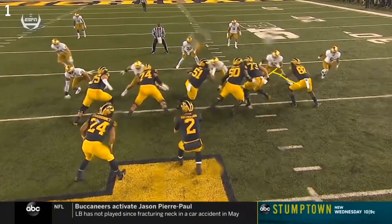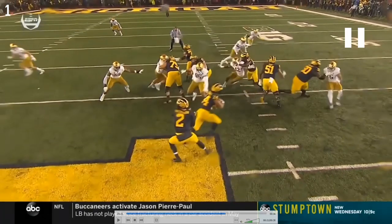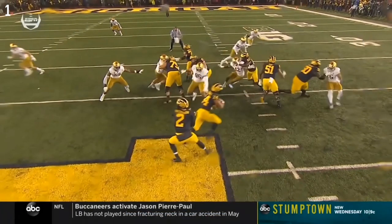Notre Dame helps Michigan by slanting away from the side of the play, which helps Eubanks seal his guy off. It technically doesn't help Mayfield on the play side - this defensive tackle actually comes through - but he doesn't make a play thankfully. It also helps Runyon on the backside seal off. They all do a good enough job: 95 is actually here but doesn't react quick enough.